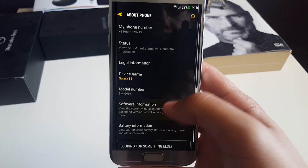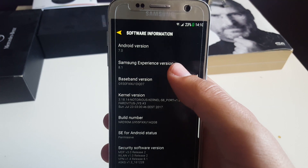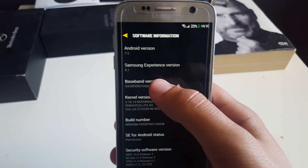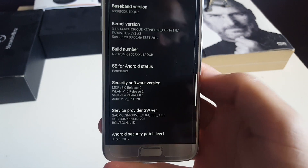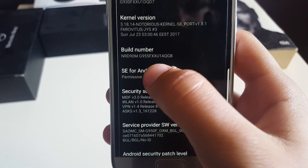As you can see, we're going to About Phone and Software Information as usual. The Android version is 7.0, Samsung Experience version is 8.1, and the security patch is the 1st of July 2017. You can also take a look at the build number over here.